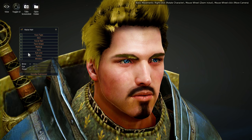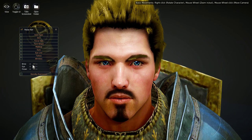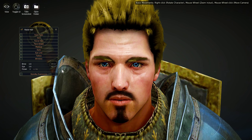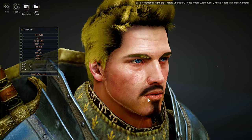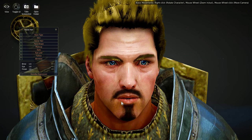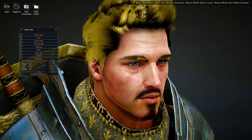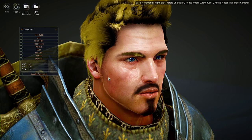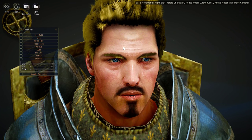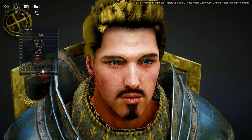Next we have Wrinkles. If you don't want your character to look like a 19-year-old fresh out of high school, you can add eyebrow and frown wrinkles. It gives them a slightly aged look — makes them look a bit older. Not too much older though. You can wrinkle the brow for forehead wrinkles.